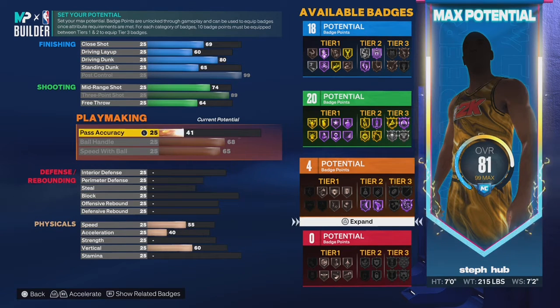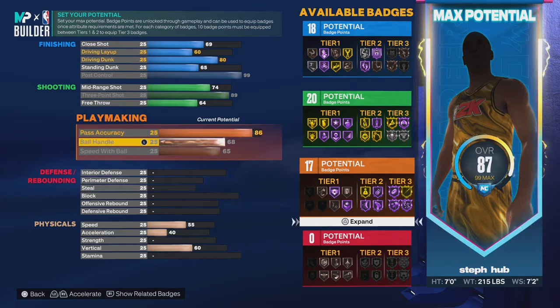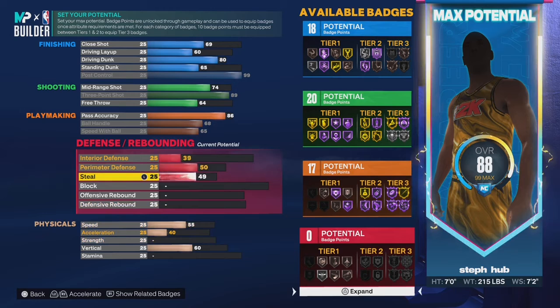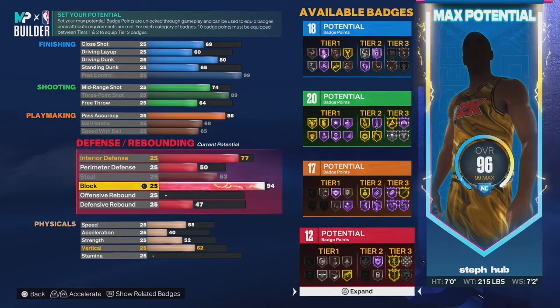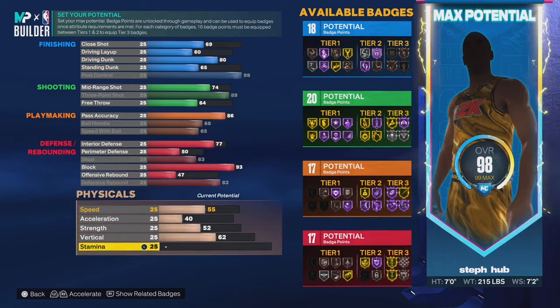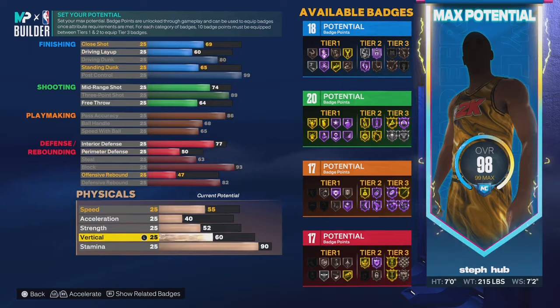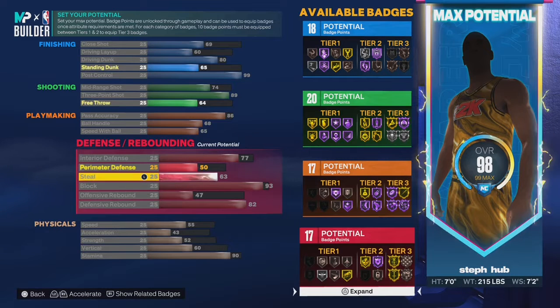Watch the whole time as I upgrade this build — I really want y'all to see how I play with the attributes, because that's very important. A lot of people don't understand how upgrading one thing affects others. You can upgrade one thing and reach overall 35, but you can take that down, go upgrade something else that upgrades three or four things, and still reach level 35 — just with more things upgraded. For example, perimeter defense affects rebound and interior defense, so upgrading that makes those two go up too.